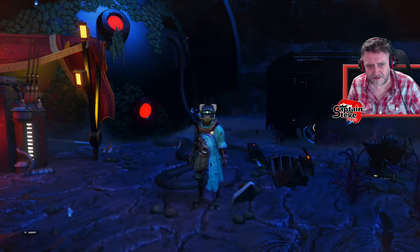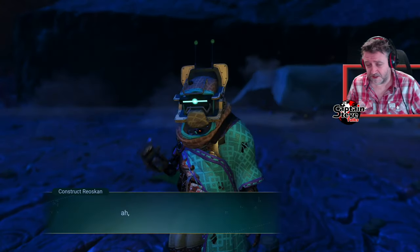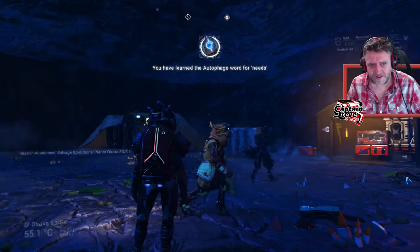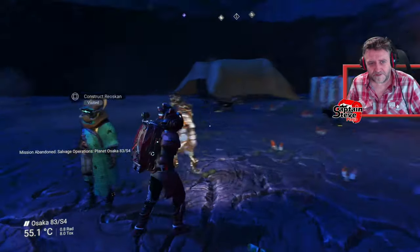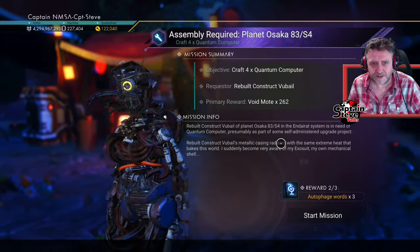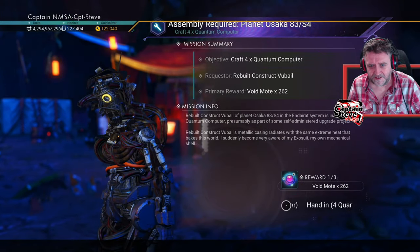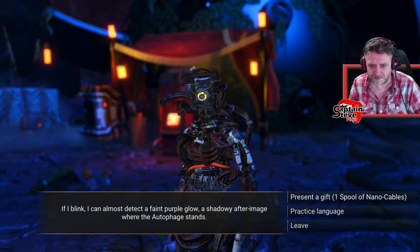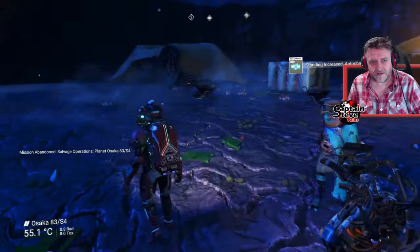I'm going to interact and offer help with a mission. The second option usually shows how many words you're going to learn - I'm going to learn two autophage words and it's asking me to salvage starship components. I don't think in creative mode it lets you do that. I'm not going to do that one. Let's go through all these and learn some words. I'm going to do as many missions as I can other than the scrapping ship missions. Request dialect help - let's go talk to them again.